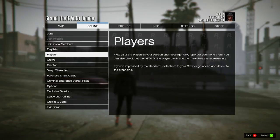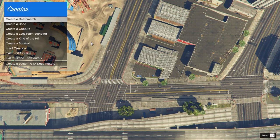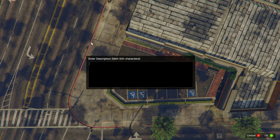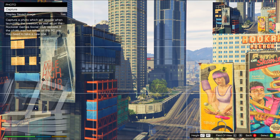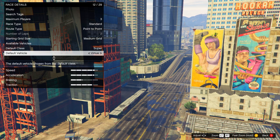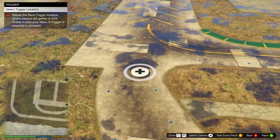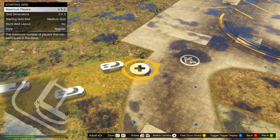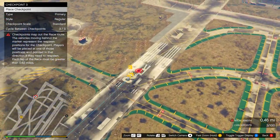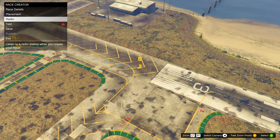Open your pause menu, go to online, and start up Creator. Press create a race, then create a land race. The title, description, and photo don't matter. Set max players to three and the route type to point to point. Choose a supercar to go quicker if you like. Warp to the airport, place a trigger anywhere, take a photo for the lobby camera, then place checkpoints until the race is at least 0.62 miles long - the red warning icon should disappear at that distance. Then test the race.